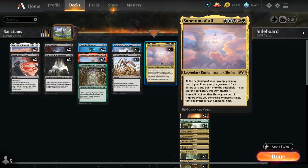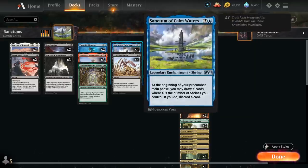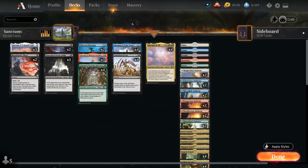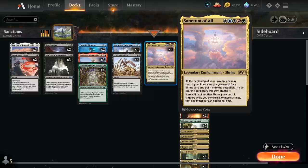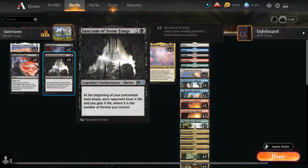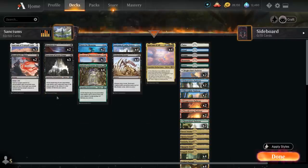The goal of the deck is to get a Sanctum of All in play, which will help us assemble all five other shrines — a blue one, a red one, a green one, a black one, and a white one. If we get all six shrines in play we get the doubling effect from Sanctum of All, which will close out the game thanks to the drain ability from Sanctum of the Stonefangs. The other shrines help us draw cards, generate mana, tap creatures down, and potentially take out creatures or even planeswalkers.